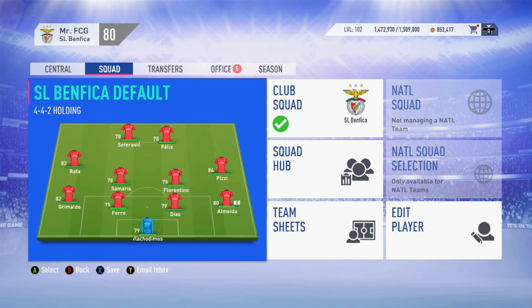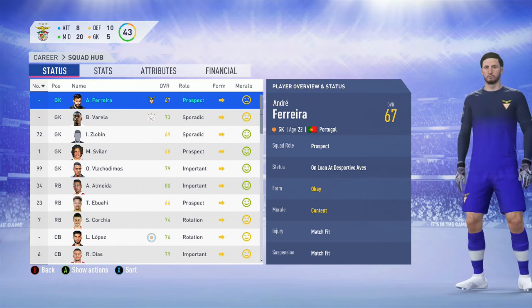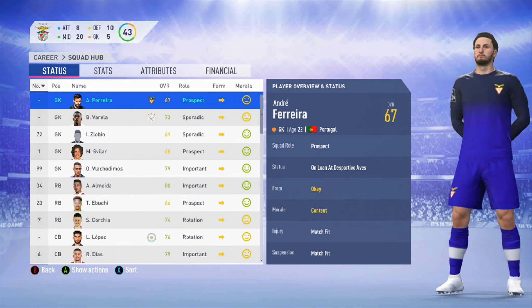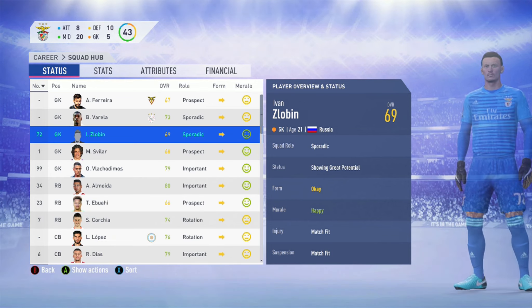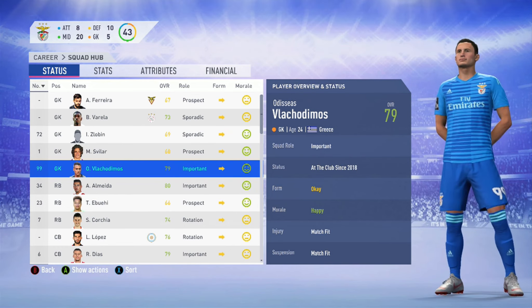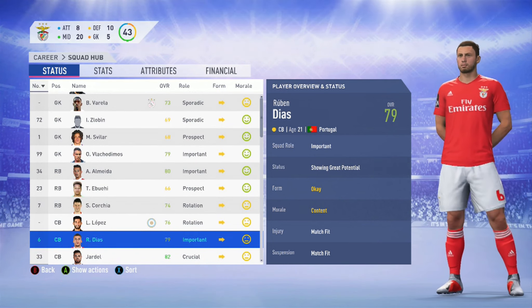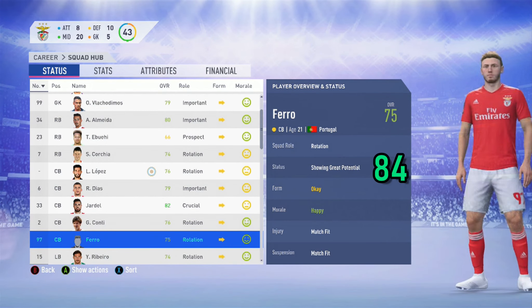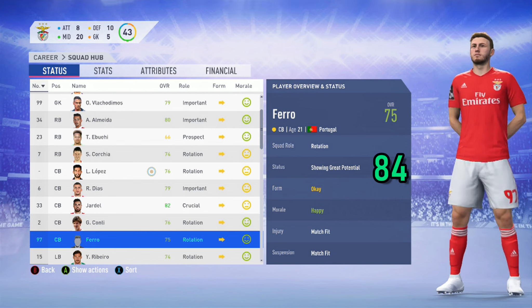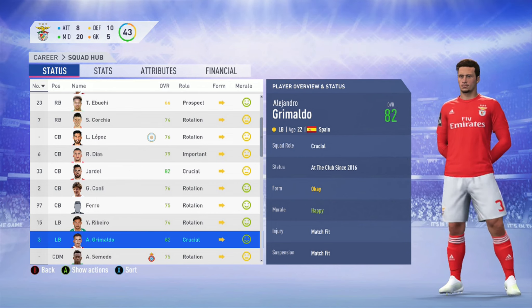Benfica's default formation is a 4-4-2 holding, with João Félix — my personal favorite player on FIFA 19 — playing in the center forward position, and Florentino, the young midfielder, playing in midfield. They've got a couple of goalkeepers out on loan, but the three goalkeepers still at Benfica all have a potential of 80 and above. The young Belgian Mielis Fila is well known to career mode players, but Vladikodmos is their number one goalkeeper. The first high-potential defender is Rúben Dias, 79 overall with a potential of 85. Ferro has had a breakthrough season — 21 years of age, 75 overall, 84 potential. Career mode legend Grimaldo, now 22 years of age, with 86 potential.